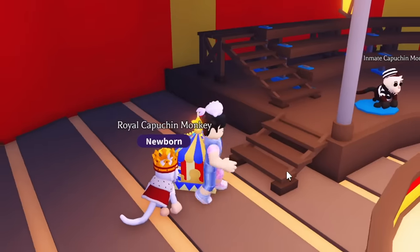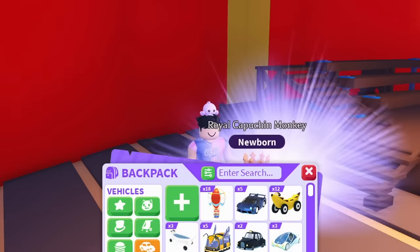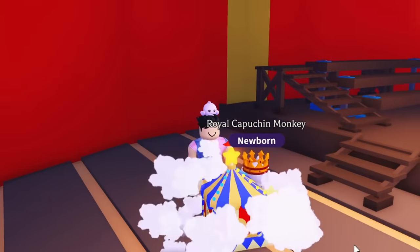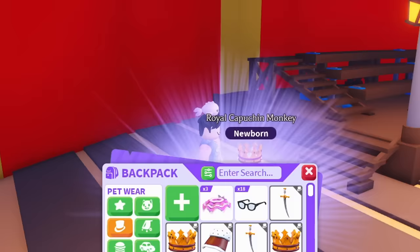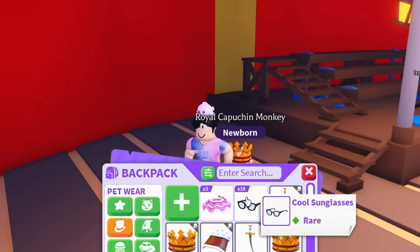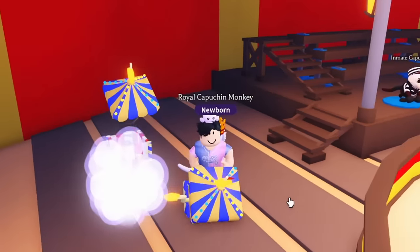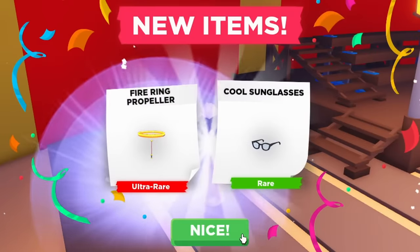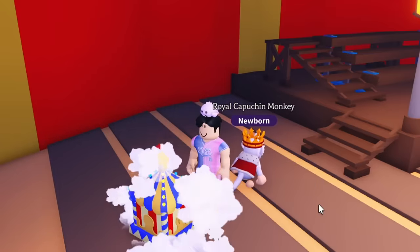We are doing very well. I wonder what the chances are of getting two at the same time — that was such a lucky thing. I never get that lucky. We get more items: tutu, sunglasses — we are actually doing so well. Look at all the glasses I have; that means I can make so many of the Preppy Monkeys. We got the cool glasses again, which is amazing.